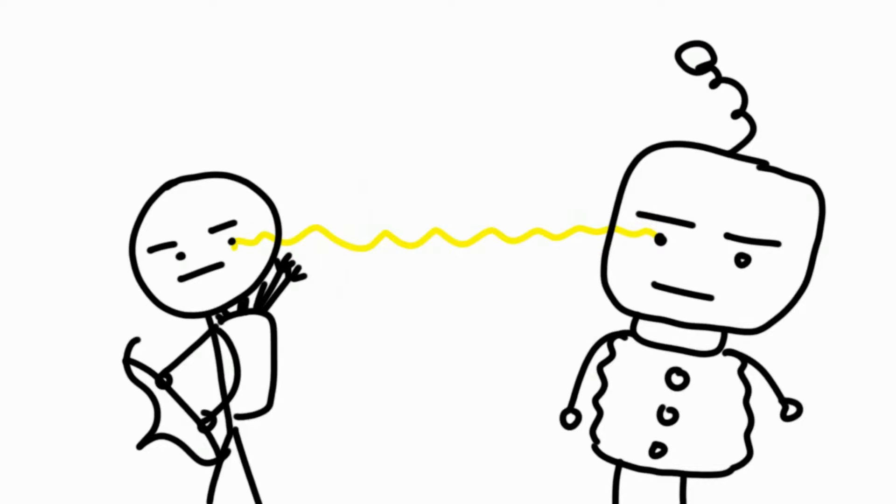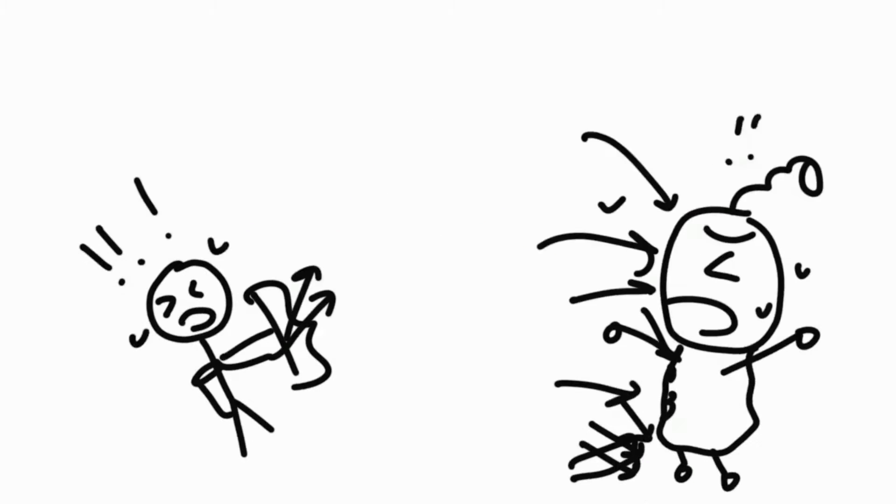Number 4: Attacking blindly. Now after baiting the robot and getting cornered, attack the head of your robot continuously, not even giving it the chance to attack you back.